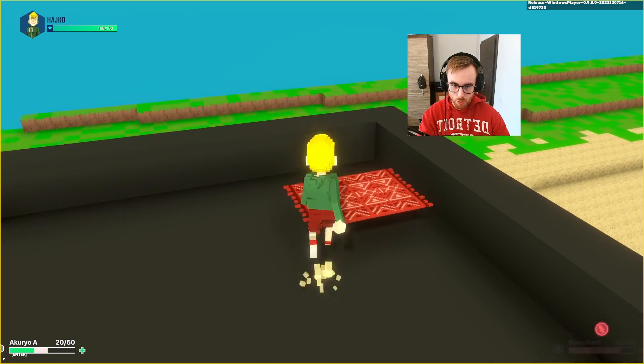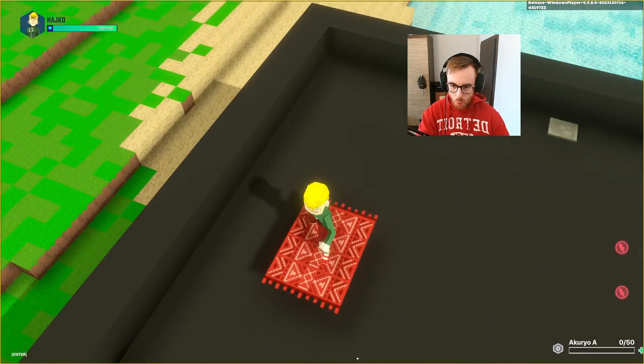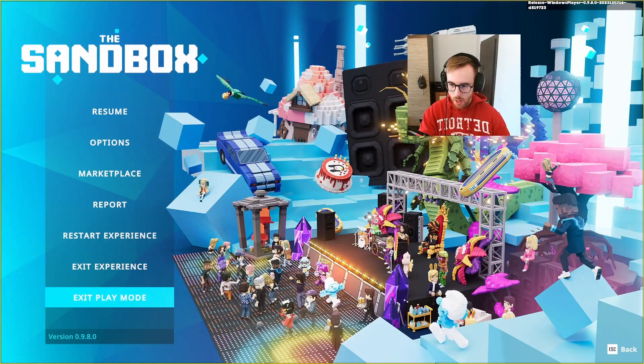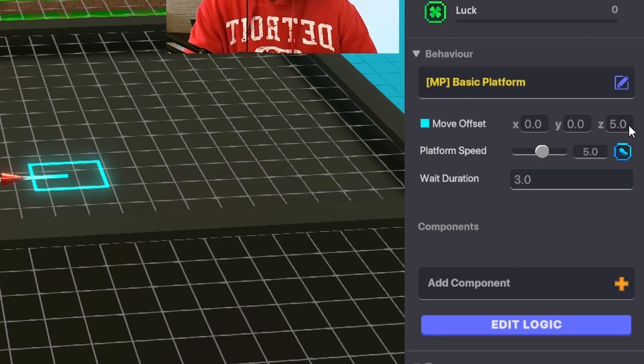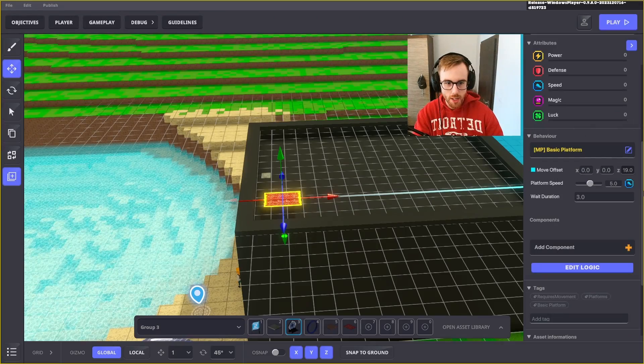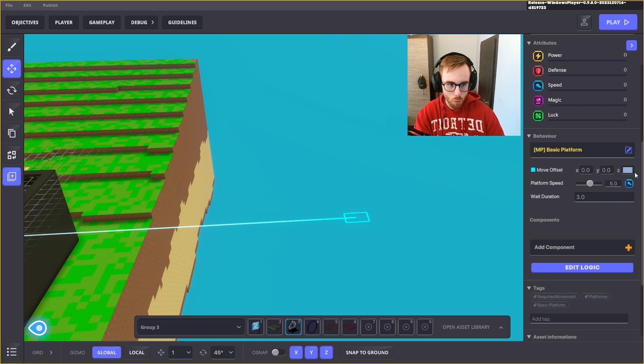Now it moves, so we can jump on it — great for a jumper game! We can change the platform speed to make it go as far as we want, but we'll go with five like before and make it a bit slower.